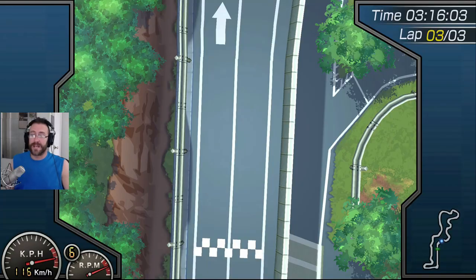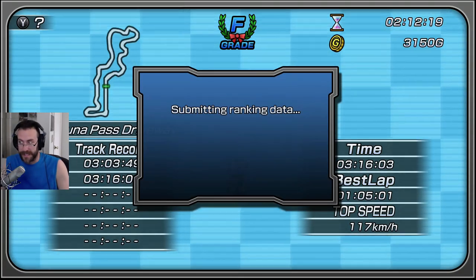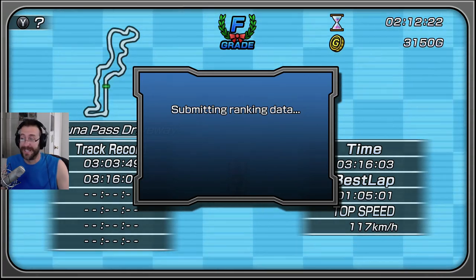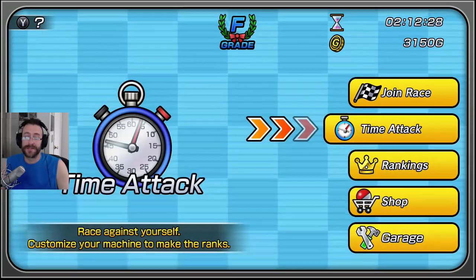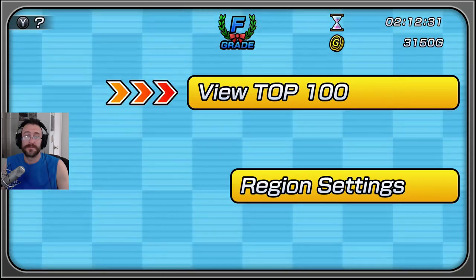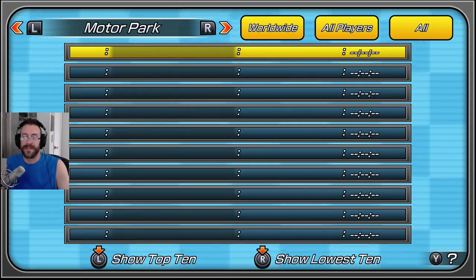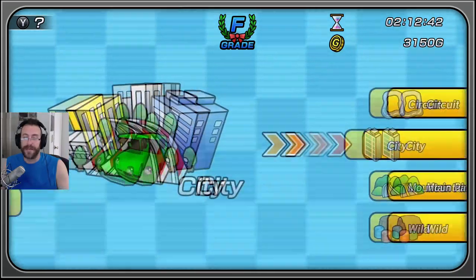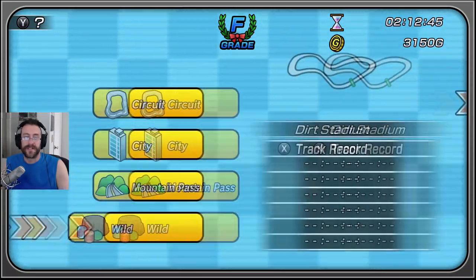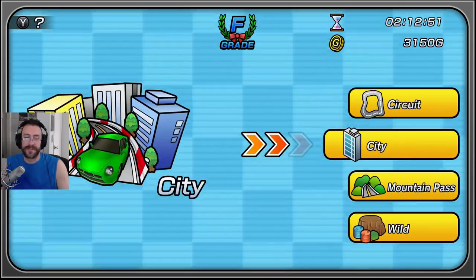So there you go — finish that up. That's the Easter event. Let's see how we did. Track record is 303, so I guess I did pretty crappy. It's going to submit my ranking online, which is super cool. Here's rankings — top 100. I can check through all the different races and tracks. Then there's time attacks — normal — you can do mountain pass, wild, fairytale road, pick all these different tracks and time attack it, go against leaderboard times and your own best time.